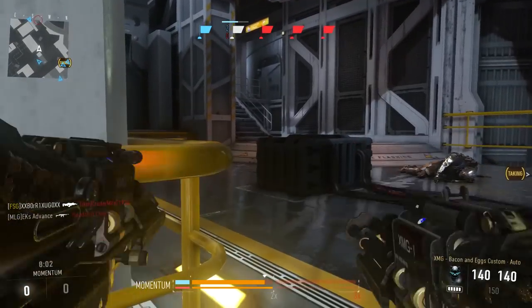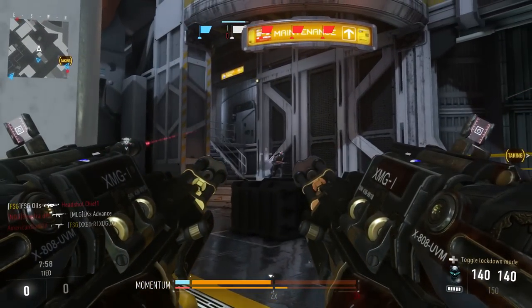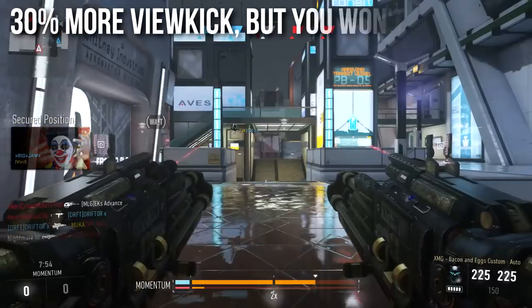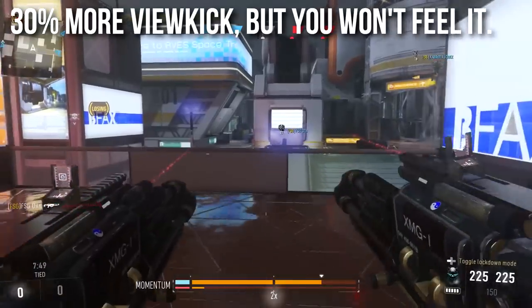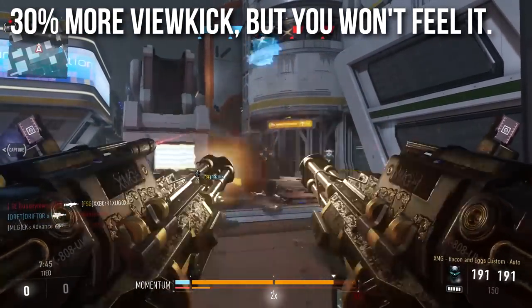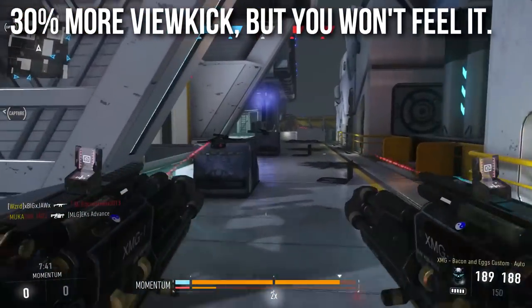There is a downside — a nerf, or whatever you want to call it — to this variant, and that's that it has increased view kick. Statistically speaking, it has 30% more view kick, which could equate to recoil. It is not hip fire spread. I initially reviewed this assuming the accuracy change meant a hip fire spread increase, but that's not the case. The hip fire spread is the same as the base variant, but it's supposed to have more view kick.